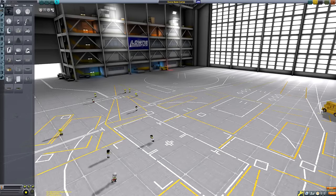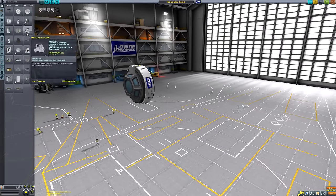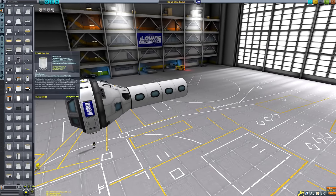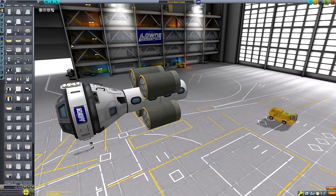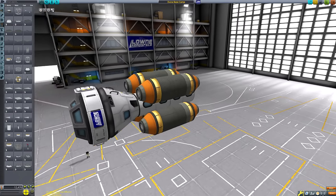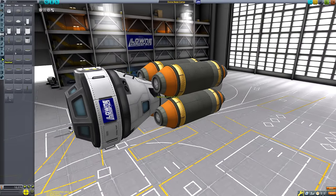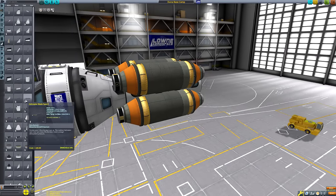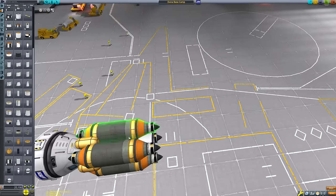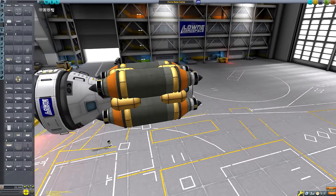Welcome back to another episode of Kerbal Space Program gameplay. In this video we're going to be building a space station around Duna. This is a long video, fittingly, because the spacecraft we're building is also very long. A lot of this video is consumed by the time-lapse build of the station itself and the various rockets we'll use to get it into orbit. If you'd like to skip the time lapses, you can skip to exactly 10 minutes into the video.